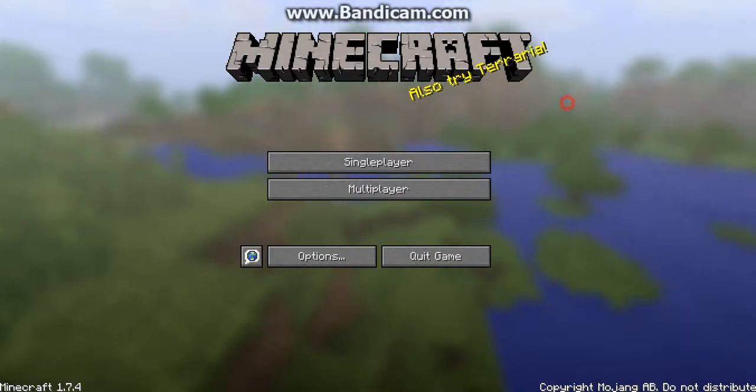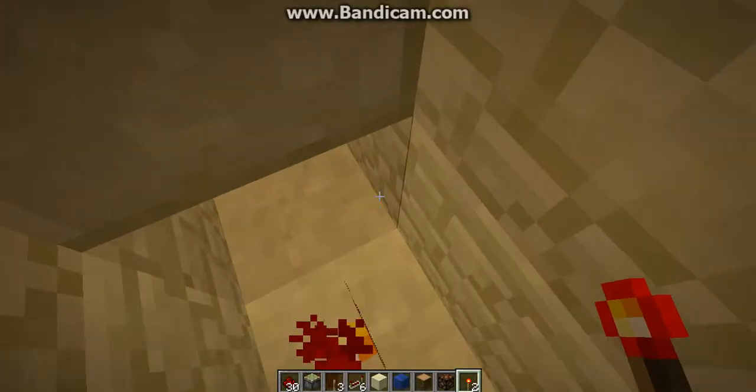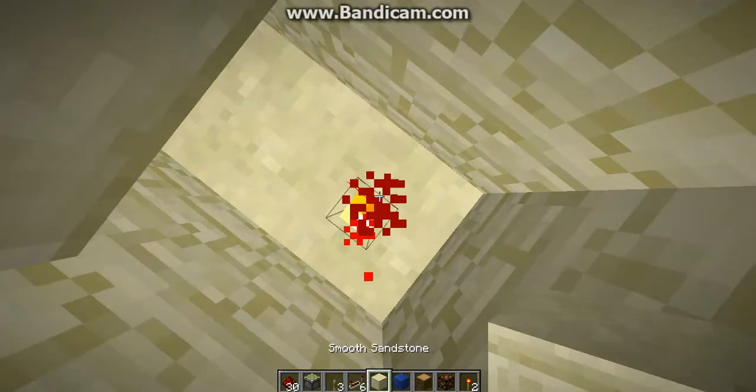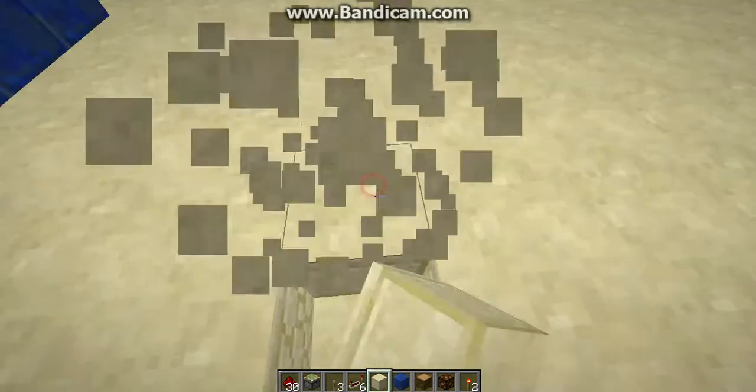Hey guys, it's Spencer of Allpixers 3x4 and today I am going to be showing you how to make a jeb door on Minecraft. This works for some old versions as long as you have redstone lamps, redstone repeaters, levers, sticky pistons, and of course redstone.